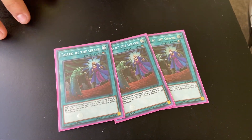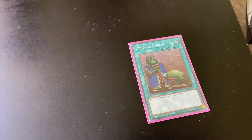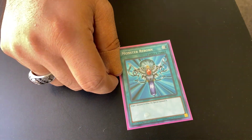Three Called by the Grave because we don't like to get hand trapped. One Terraforming for our Magical Meltdowns. I just have this in place as a placeholder for Albus to see if Albus will work out when I get him, or for those who want to spend the extra buck. I have this in place of triple Tactical Talents. One 'We Can Have Nice Things.'